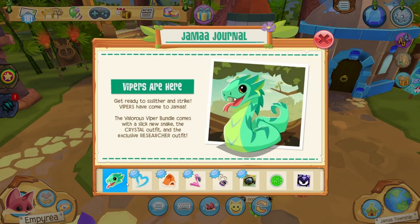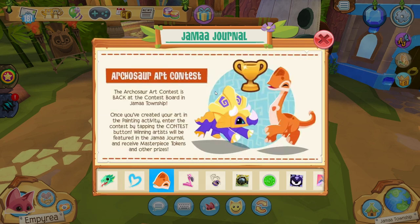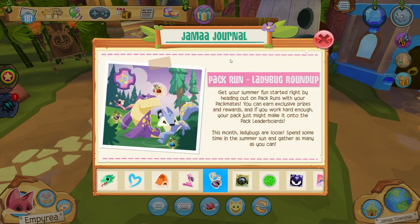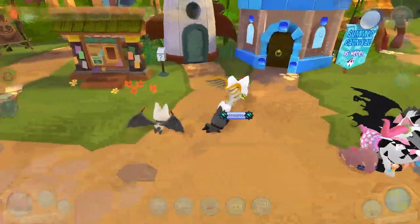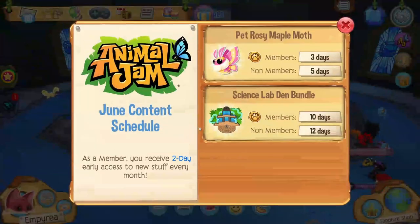Vipers are the new animal, there are painting improvements, and new features to check out. There's an archosaur art contest where you get to design a dinosaur and submit it to the contest for it to come into the game. The summer carnival is here, and there's also a new pack run. Let's go buy the new viper!